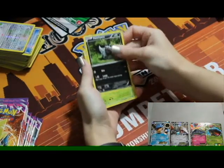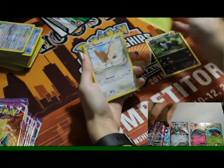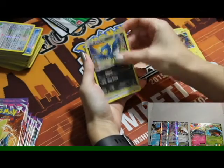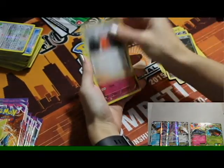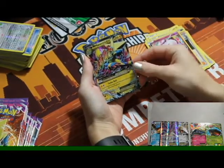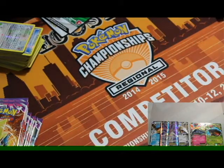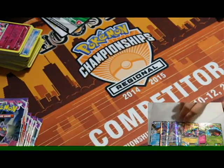Second pack: Pumpkaboo, Yanma, Spearow, Helioptile, Murkrow, Manectric Spirit Link, Slugma, Zorua, reverse holo Swirlix, and a Mega Manectric. Nice — that's a great start to this box. Third pack: Chansey, Bunnelby, Zubat, Skarmory, Gulpin, Wobbuffet, Robo Substitute, Roller Skates, reverse holo, Gengar Spirit Link, and a holo Gallade. Yeah, pretty much a worthless bulk pack.